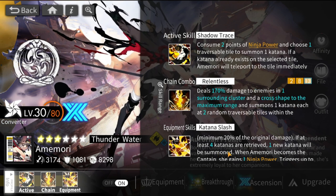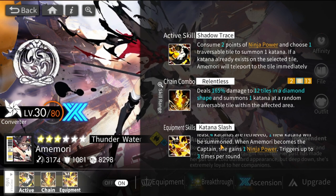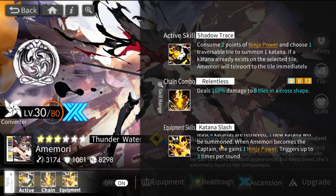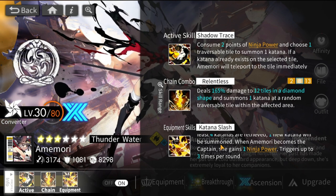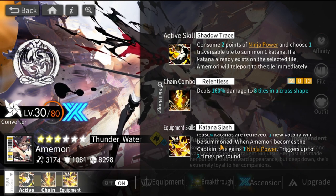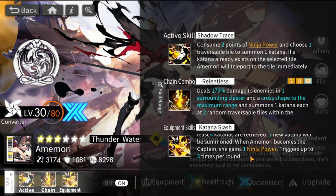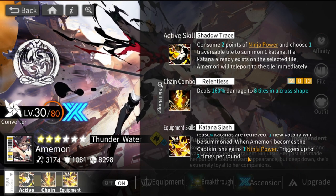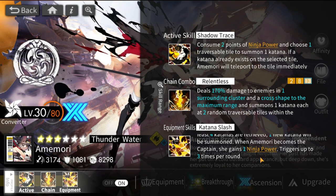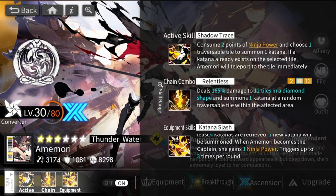If at least four katanas are retrieved, one new katana is summoned as a replacement. When Amemori becomes the captain, she gains one ninja power — meaning the built-in captain swap mechanic generates power, and having other Aurorians who can swap her in and out gives additional ninja power. This is why Anzo, Momo, and Kayano are featured in the teams. Note: this trigger works up to three times per round.